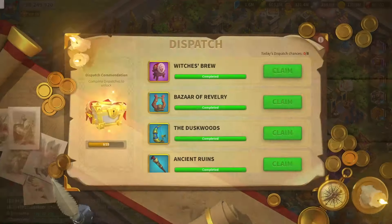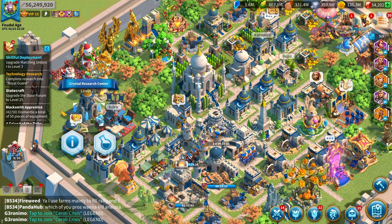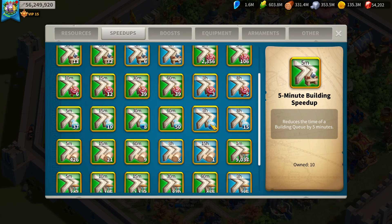You only ever have two other buildings to work on: your crystal mine and your crystal research center, and both are really low in speed-up costs. So with generic speed-ups, never spend them on buildings — mainly just focus on using them on things like healing, training, and some research. Research is an exception; there are some research things that are very important.